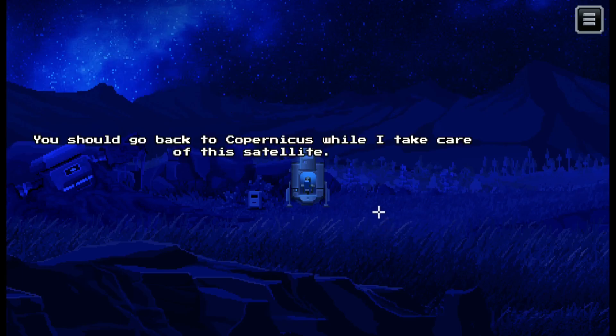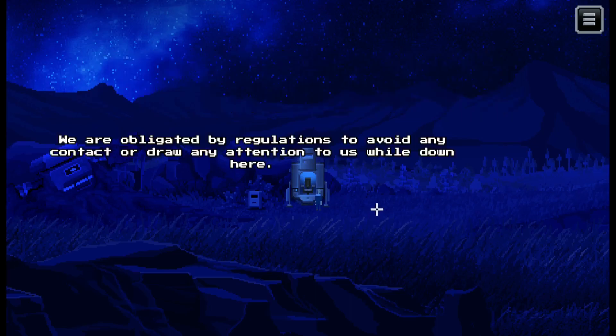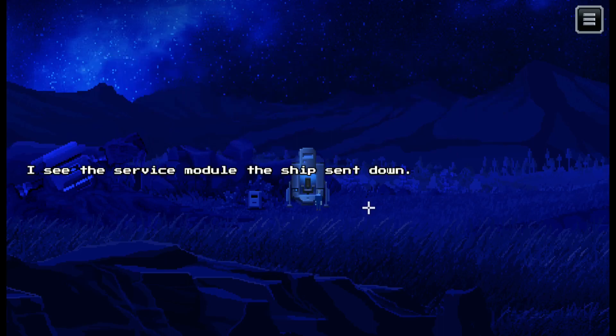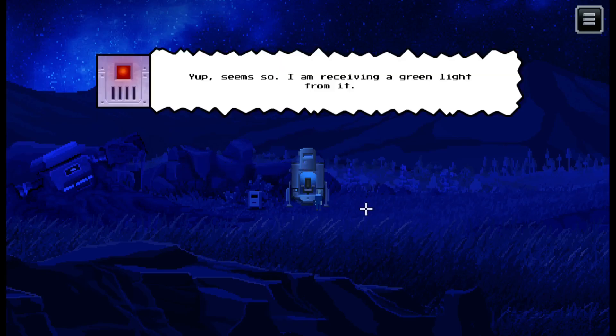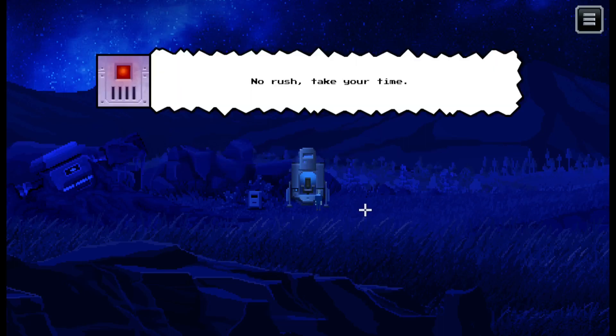We should go back to Copernicus while I take care of this - is our ship really called Copernicus? It was my little baby captain learning to walk on his own. We are obligated by regulations to avoid any contact or draw any attention while down here, hence why I am leaving you alone to do the job. I see the service module was sent down. Did it survive deployment? Yes, I'm receiving a green light from it. You are good to go, Captain.